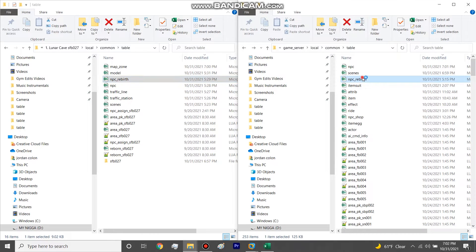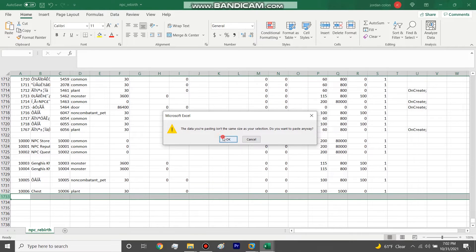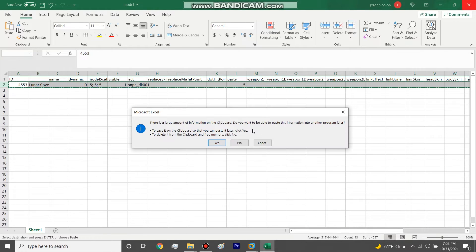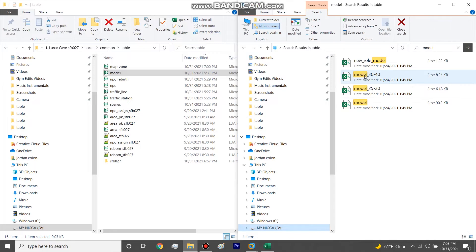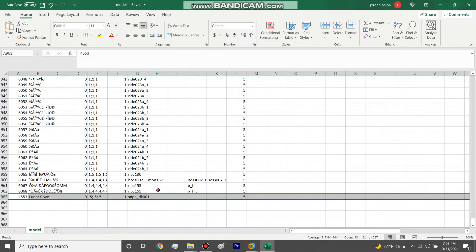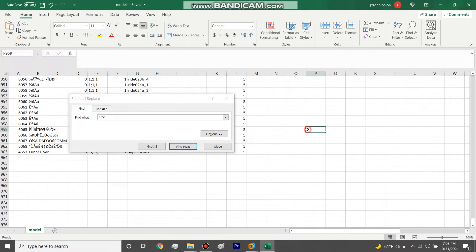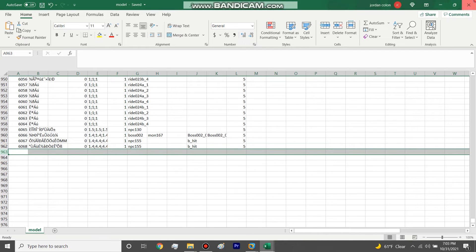We have actual teleport lines configured, so the talk files aren't strictly necessary — but if you didn't have the traffic lines, you could configure those talk files to determine where they teleport. We'll be using the traffic lines for NPC IDs 115 and 116. Now let's make the rebirth entry and then the model, which is just the visual of the teleporter NPC. Most clients already come with this, so you don't even need to edit the model if you don't want to.